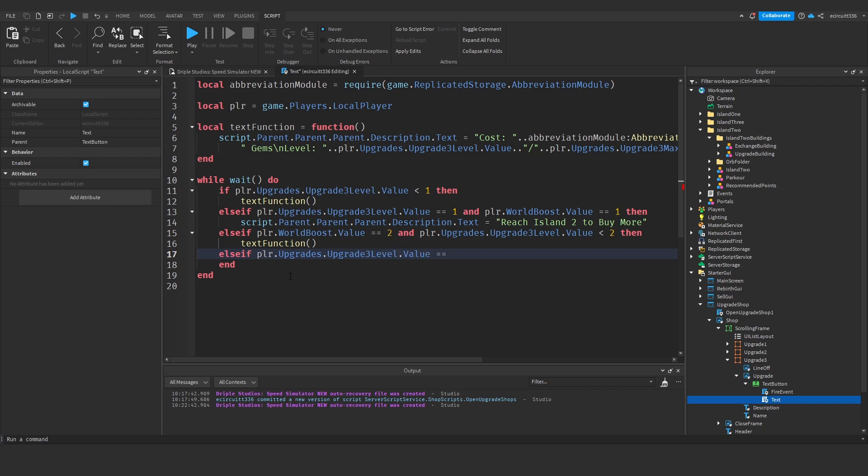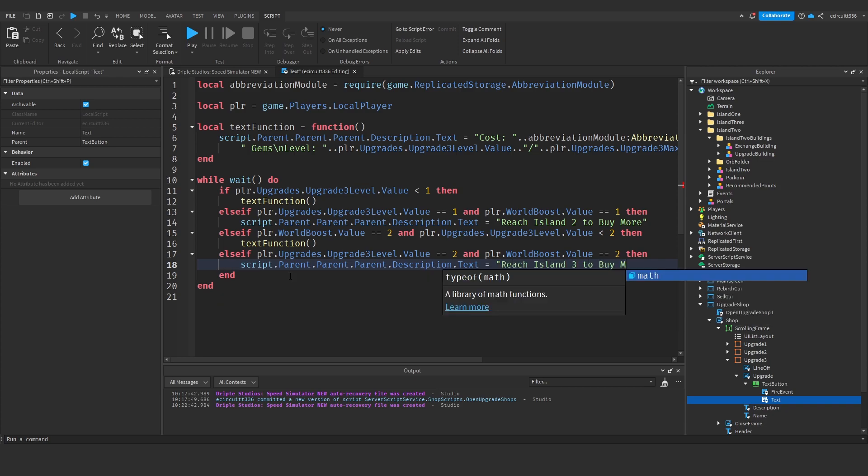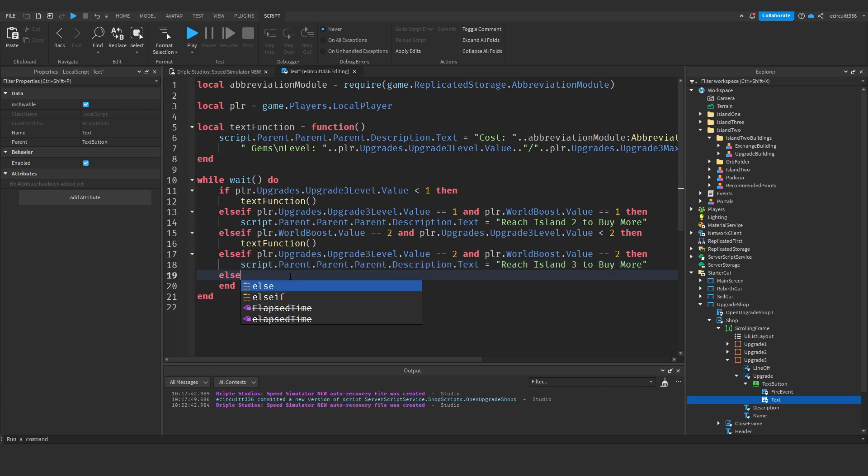Then else if player.Upgrades.UpgradeThreeLevel.Value equals 2 and player.OtherStats.WorldBoost.Value equals 2 — that means we're on the second island and we've maxed out upgrade level 2 — so script.Parent.Parent.Parent.Description.Text will be 'Reach Island 3 to buy more'.